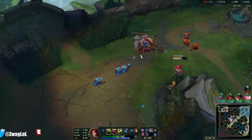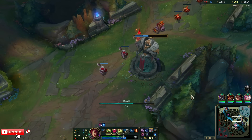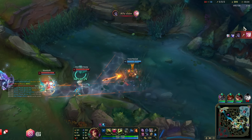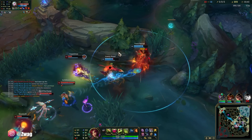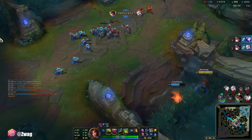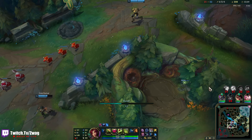Urgot's probably gonna keep pushing top and try to get Nexus turrets, or he's gonna go bot. But this is only gonna make their team group up more and get picked by us, because now they're really gonna want mid — if Urgot goes bot, nobody's gonna be top. That's a good ult. I hate Hullbreaker splitters. Samira has 14 kills — holy jeez.